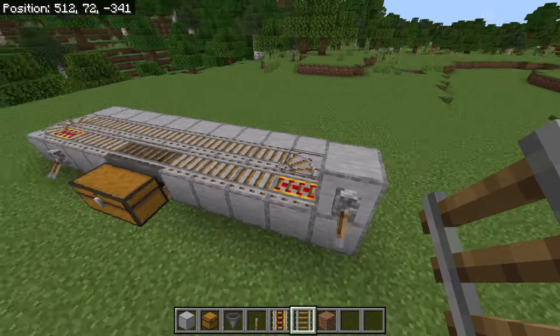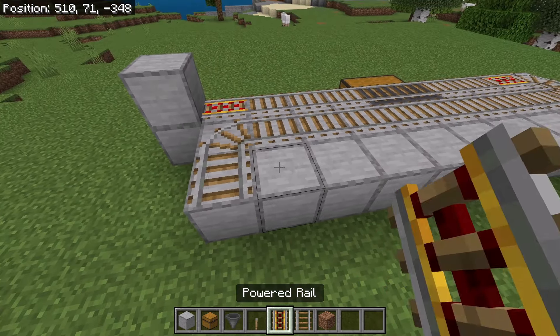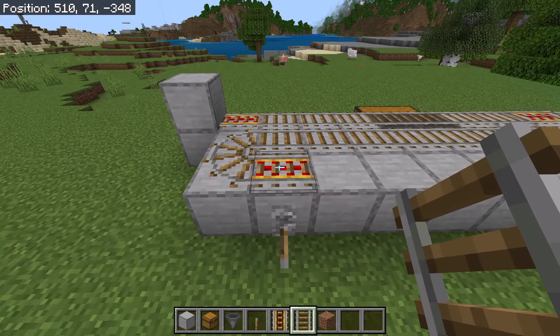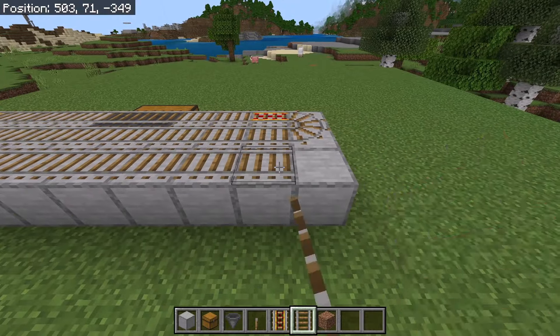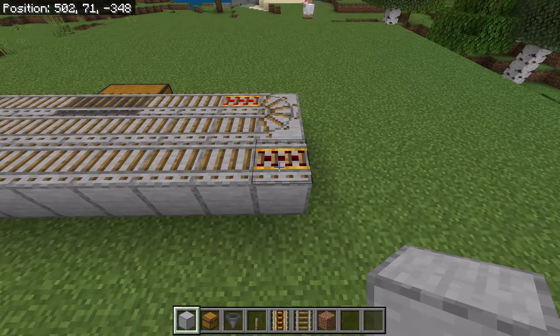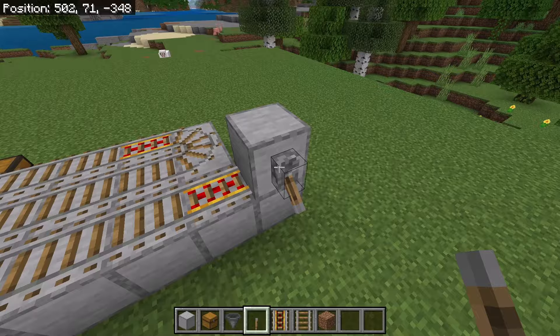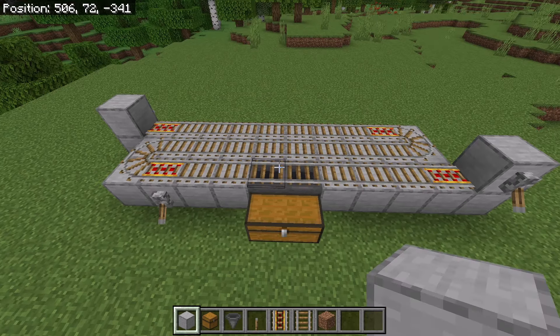Now go to the back. Place your rail over here and a powered rail at this spot. Then place your lever over here and flick it down. Once you're done with that step, place 7 rails over here. Then place your powered rail at this spot. Now place 2 blocks over here and a lever at this spot, and flick this lever down. You should now have a rail system that is connected. If your rails don't connect, try breaking some then replacing them. This rail system is where the minecart with hopper will travel to collect all the sugarcane.